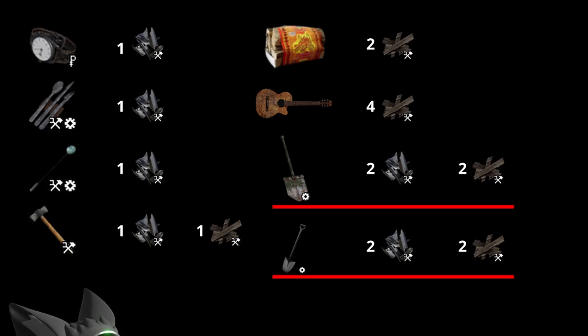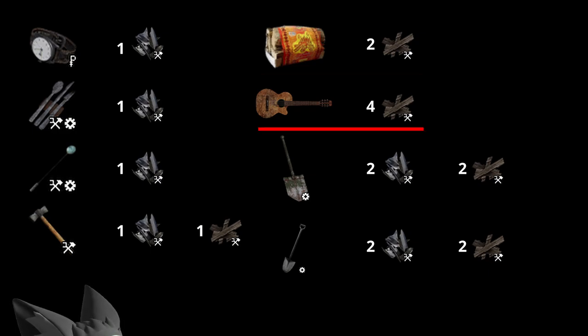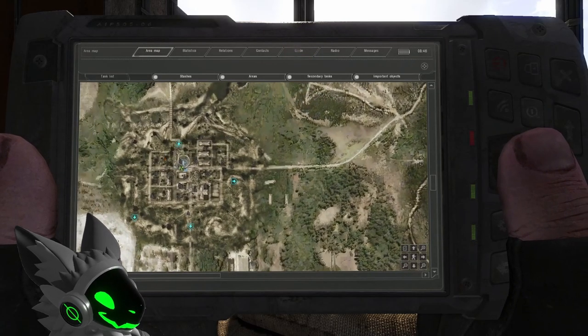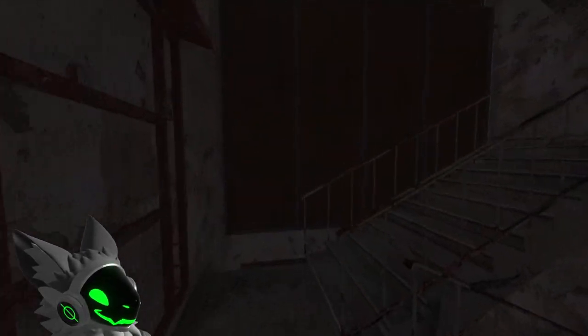Here is a list of items which can be broken down into either the wooden or metallic parts needed. The most notable parts are the shovel, as it gives two of each part; the fire making kit, which gives two wood and can be bought from traders for a very cheap price; and the guitar, which gives four wood and can be found as loose loot, such as the one that always spawns in the medic room of the mercenary base in Dead City.